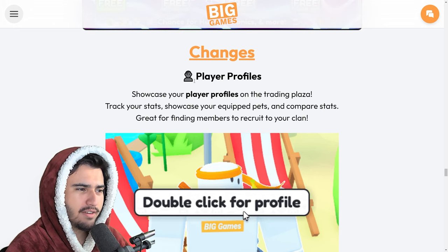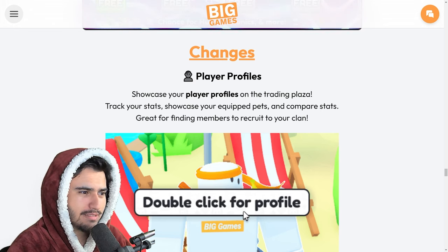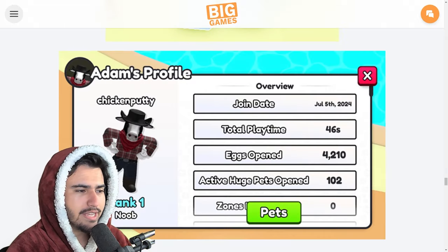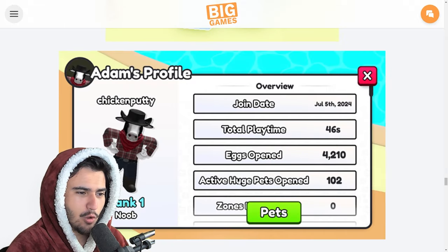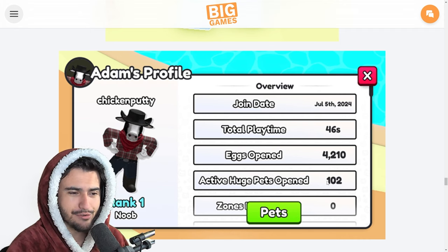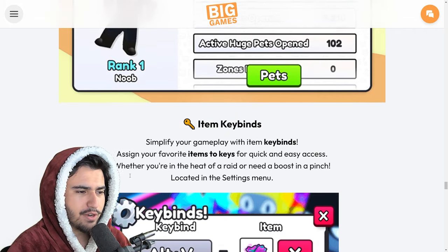Now moving on to player profiles — these seem like the quality of life changes. Showcase your player profile on the trading plaza, track your stats, showcase equipped pets, compare stats — great for finding members to recruit to your clan. Inside the little profile we can see join date, playtime, eggs opened, and active huge pets opened. That's going to be really interesting to see — I want to know how many active huge pets I've opened. And then we could see the zones unlocked as well.